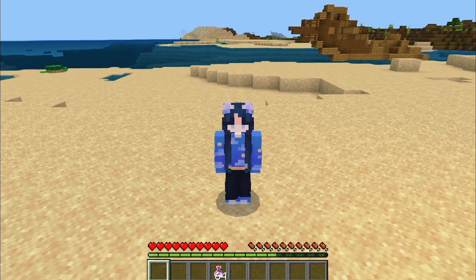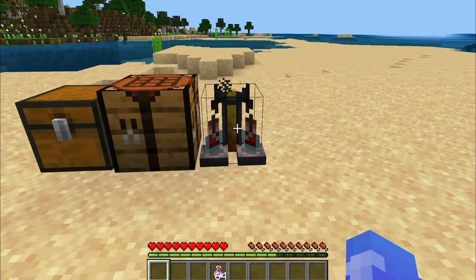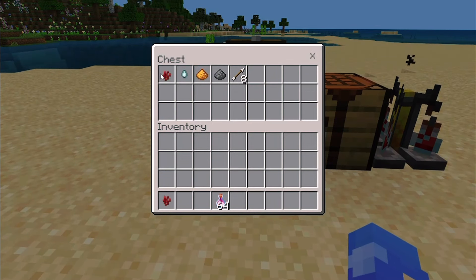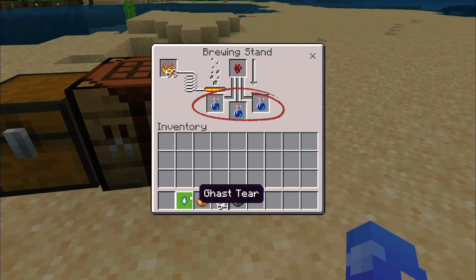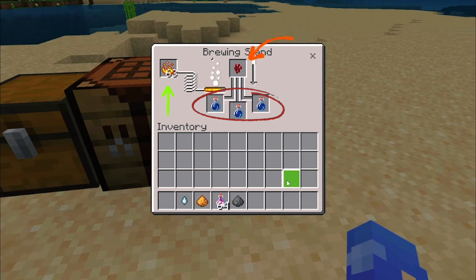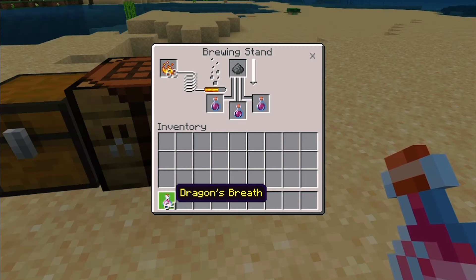Now that you've got your Dragon's Breath, let's talk about what you can actually do with it. First off, you'll need to make some Splash Potions. Here's how: put three water bottles in your brewing stand, add blaze powder to fuel it, and then throw in some nether wart to get an awkward potion. Now, if you're making a Regeneration Potion, add a Ghast Tear to the mix. Next, to turn that into a Splash Potion, you'll add Gunpowder.